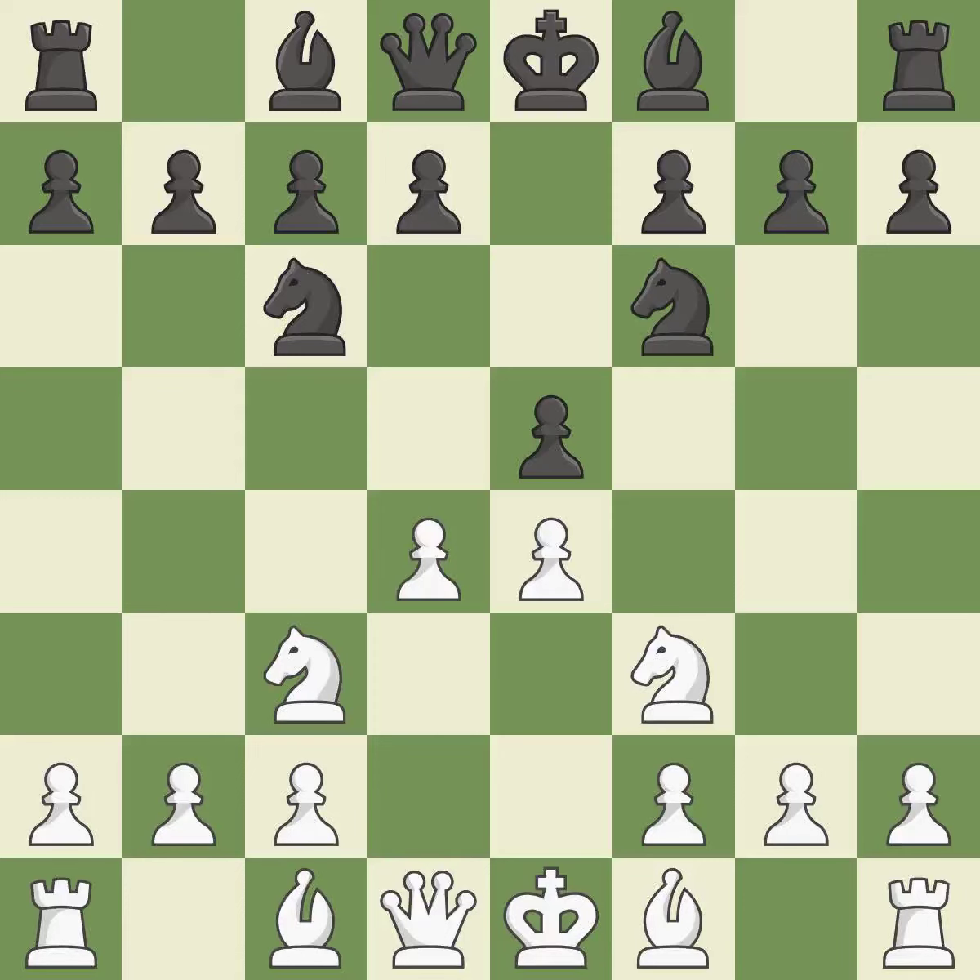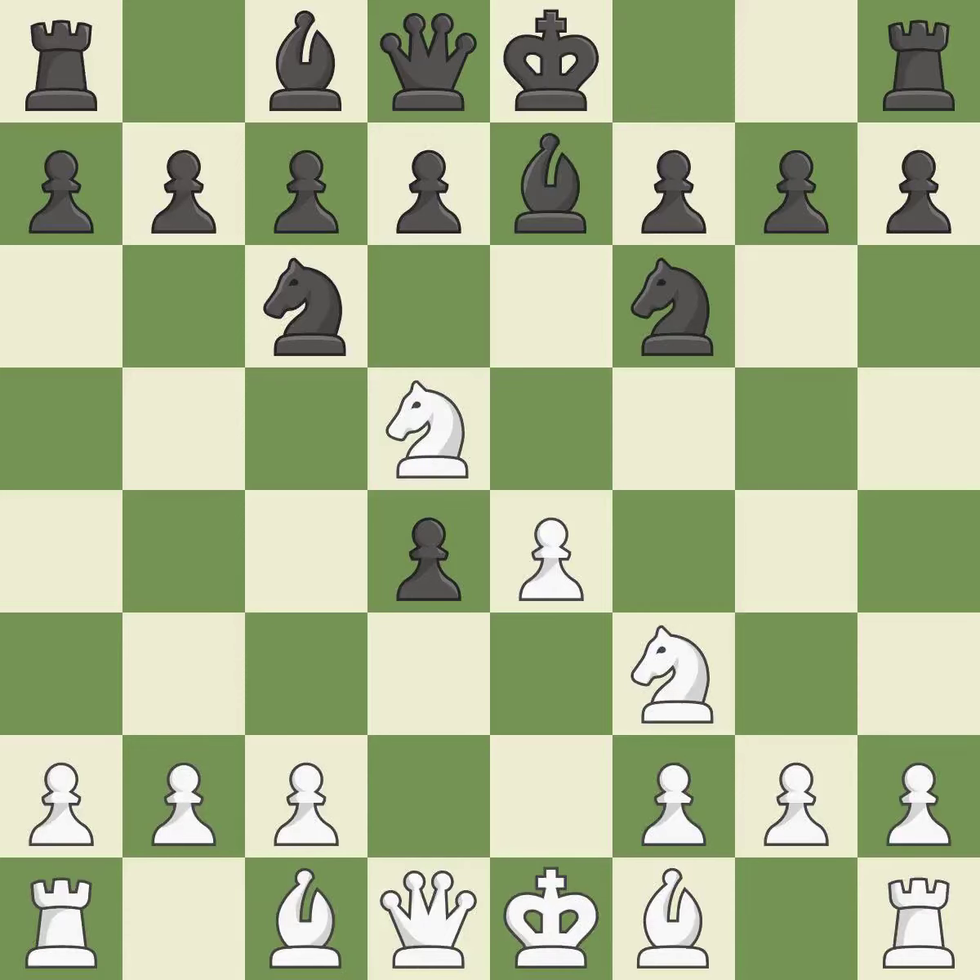d4 takes space in the center, attacks the e5 pawn, and allows the dark-squared bishop to develop. exd4 captures the d4 pawn and opens up the center. Nd5 centralizes the knight and denies Black the possibility of pinning the c3 knight with Bb4. Bb7 develops the bishop toward the center, adds a defender to the f6 knight, and prepares to castle kingside. It is the last book move.